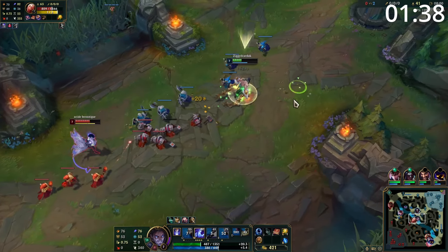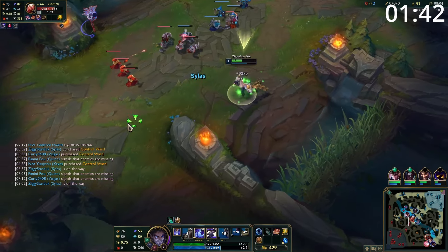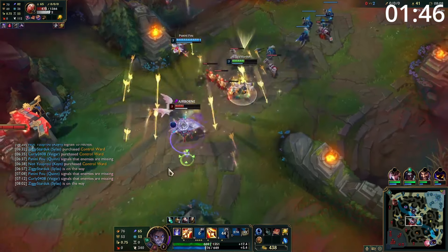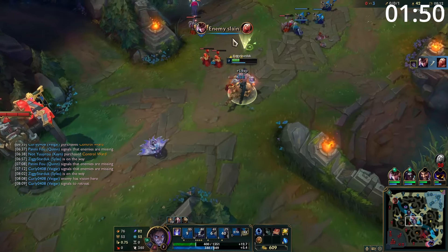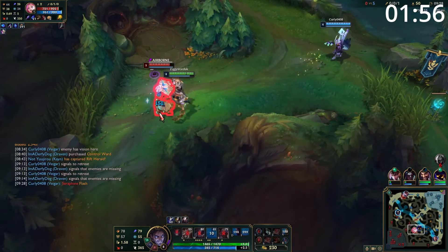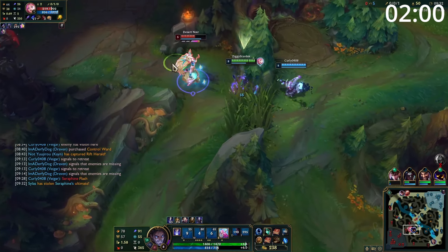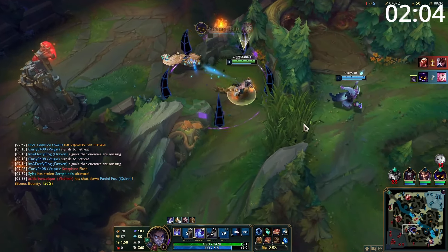Starting the game with Silas, you're looking to keep yourself safe for the first few levels. Take as much farm as you can, but the most important things are keeping your health high and making sure you get all the experience. When you hit level 3 and have access to all your abilities, you can now trade. The amount of distance you can close with both uses of E is ridiculous and gives you very easy engages. This combined with a guaranteed dash and damage on your W, with follow-up damage on your Q, means these trades absolutely chunk your opponent.